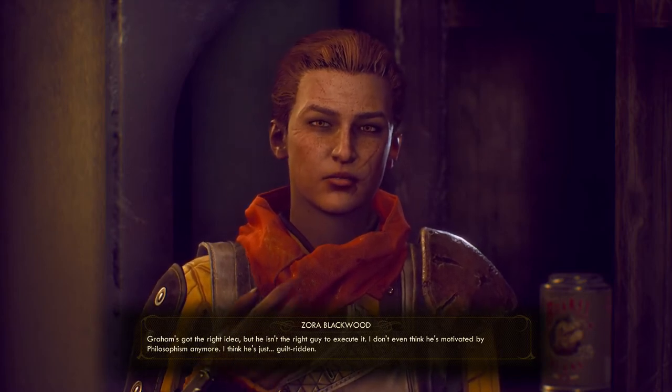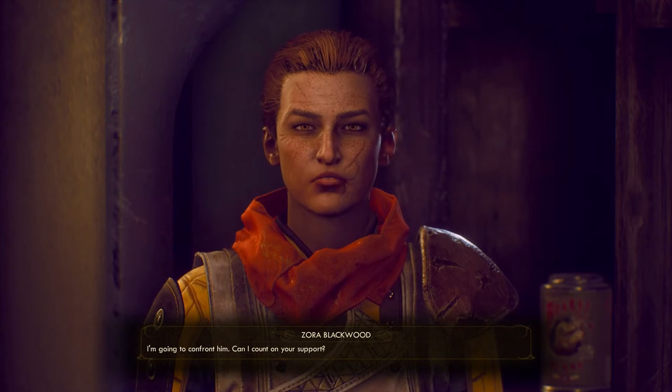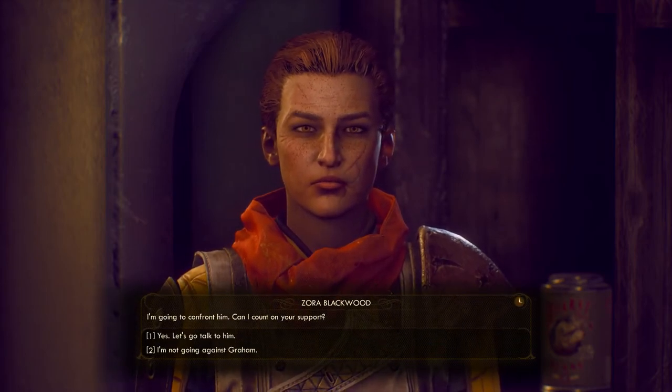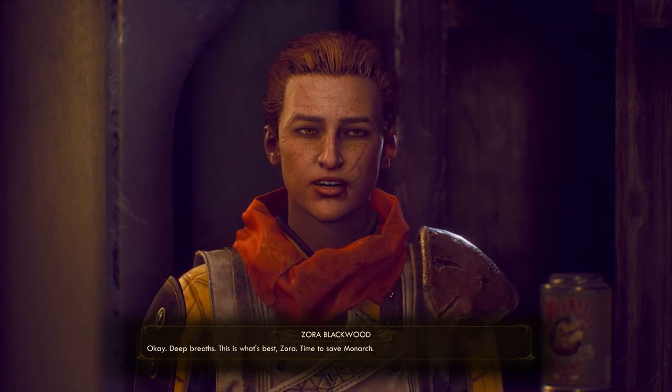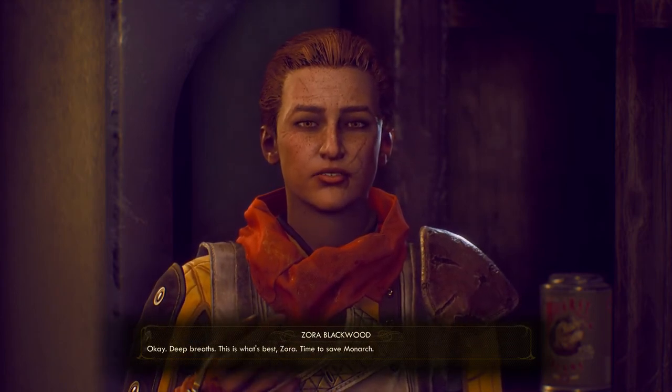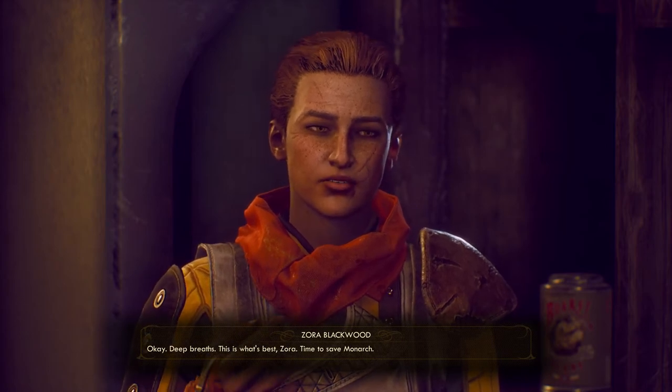Speak with her and tell her that you will support her against Graham. Zora says: "I'm going to confront him. Can I count on your support? Okay. Deep breaths. This is what's best, Zora. Time to save Monarch."